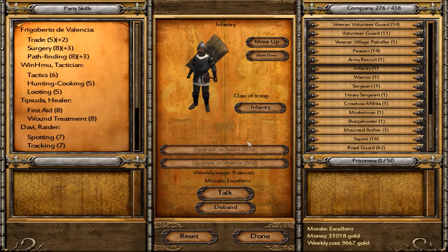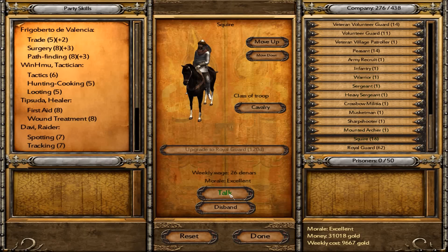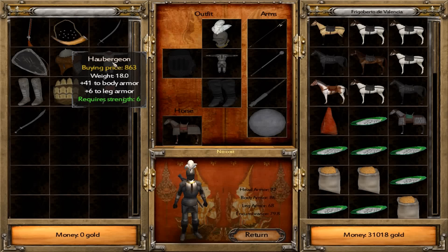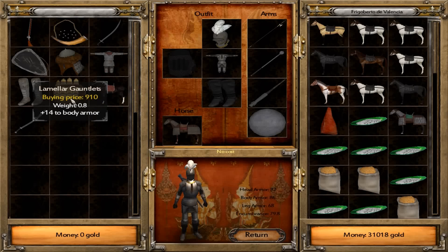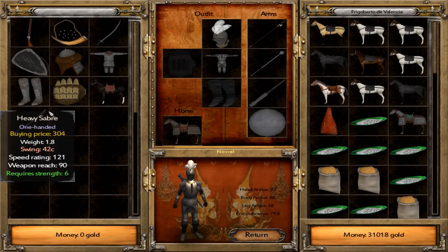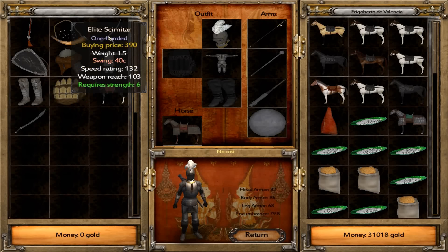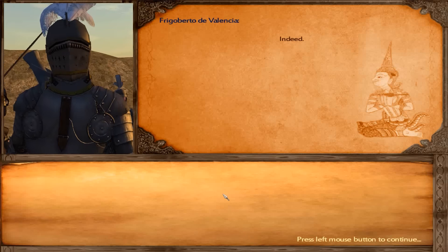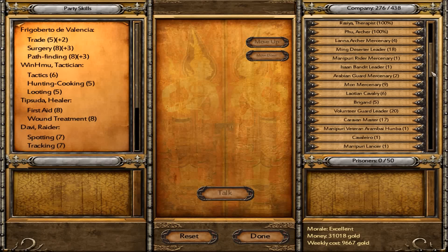The musketman can either upgrade to the sharpshooter or the mounted archer. The sharpshooter is our highest level ranged troop — he wears a black morion with a feather, a Portuguese noble three-quarters armor, lamellar gauntlets, and has a Chinese short sword or a European noble rapier to choose from, two sets of cartridges, and black leather boots. He has the choice of either a long matchlock or a four-barrels matchlock. The long matchlock has better damage and better accuracy, while the four barrels can shoot four times, so I'm going to let them choose which they want to use.